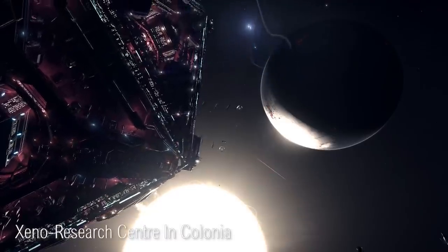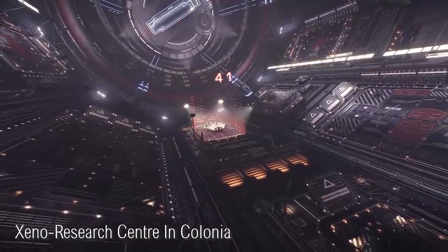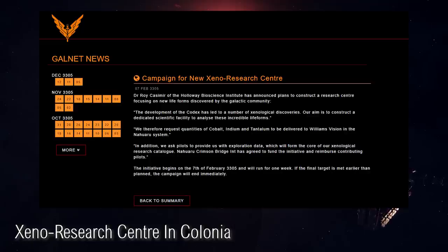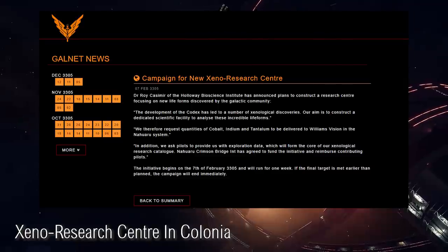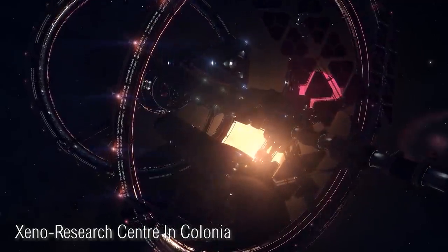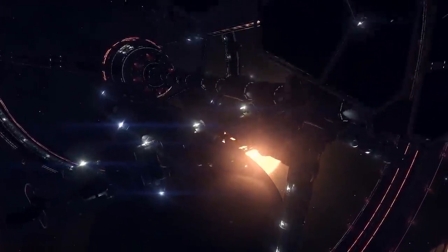All the way back in February of this year, a special community goal was taking place to open up a new biology centre in the Colonia area of space. This was basically going to be a space station or an outpost, and it never actually happened. Close to a year later, it's finally going ahead. A Galnet post states: 'Following months of setbacks, the Holloway Biology Centre has finally opened in the Colonia system. The research centre will focus on the study of newly catalogued lifeforms.' The Galnet article explains that the Holloway Bioscience Institute committed to several months of investment and redesign to ensure a wide variety of material could be analysed — basically due to a whole bunch of alien lifeforms discovered over the past year. It's nice to see this finally being implemented.